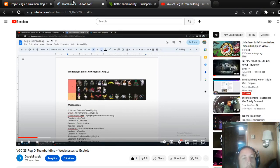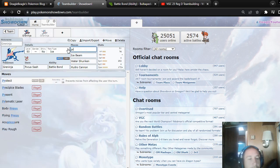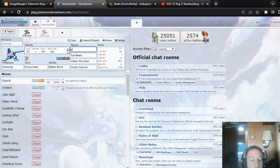Yeah, that's not a whole lot. So I don't know about Dark Pulse. You could even take Dark Pulse off. What's the flinch rate — is it 30 or 20? Yeah, 20. So, Protect might be better instead.